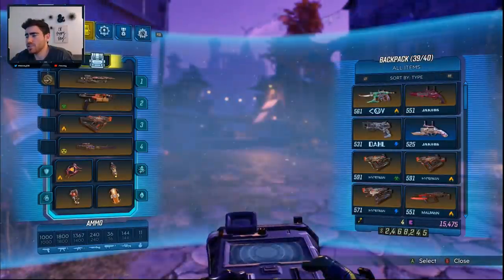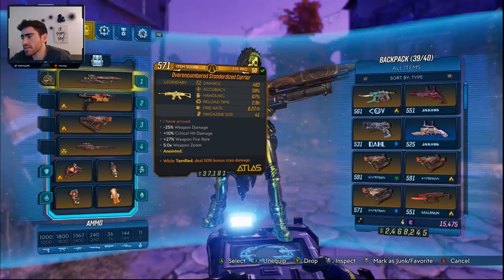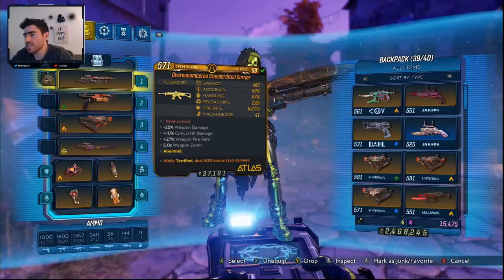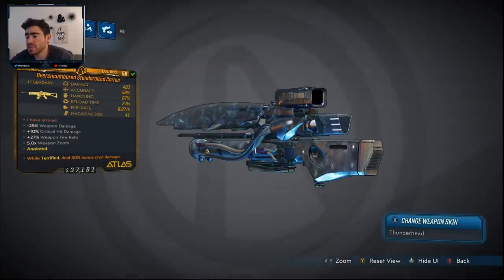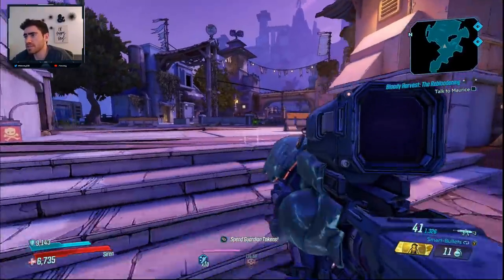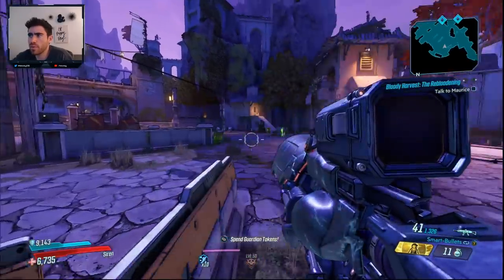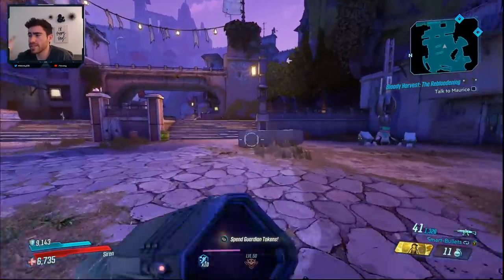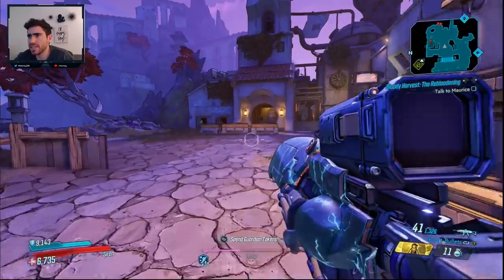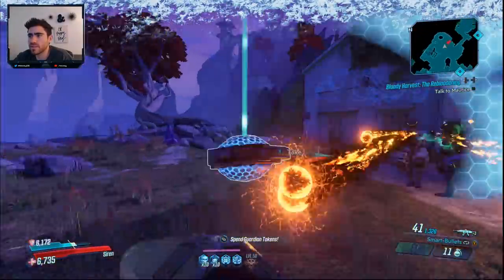This build is super cool. We're going to show off the mechanic at play here before we get into the gear, guns, and guide. This new terror anointment is really really good guys - while terrified, deal 50% bonus cryo damage. On paper that sounds good, and there are similar anointments for Zane where he gets bonus 50% cryo damage when the Sentinel is active. But this anointment gives us 50% bonus cryo damage on everything we do.